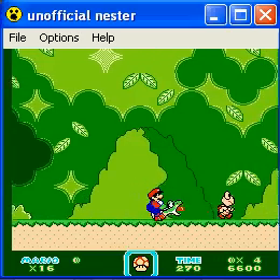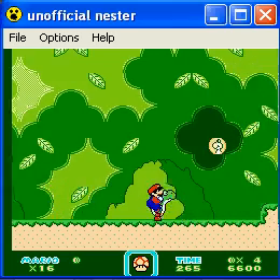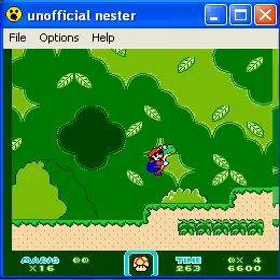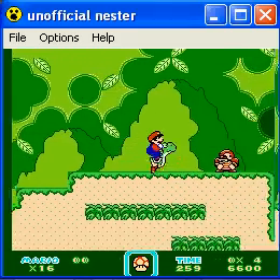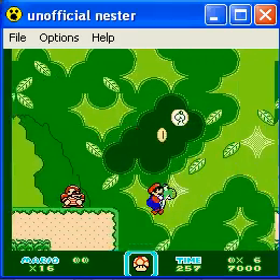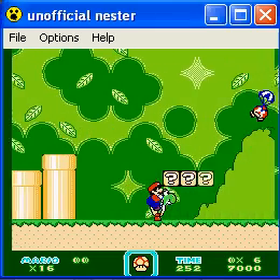They even implemented Dragon Coins in this game — neat. I'm not intentionally slowing down when Yoshi sticks out his tongue. I am going to hang on to the horse because he'll actually be kind of useful in the next level.